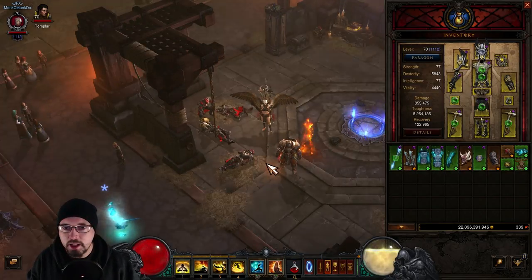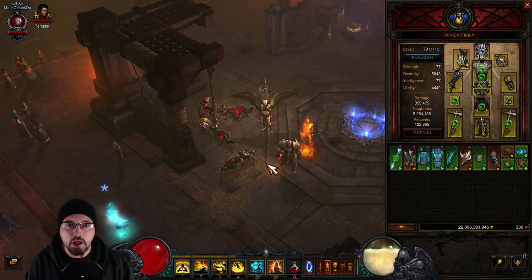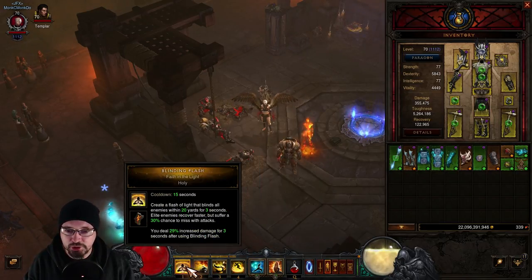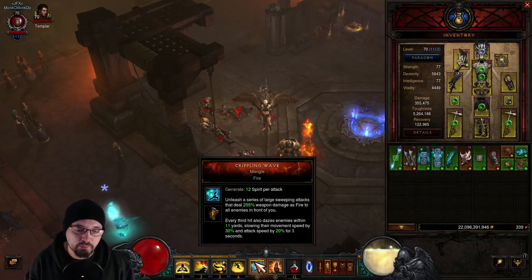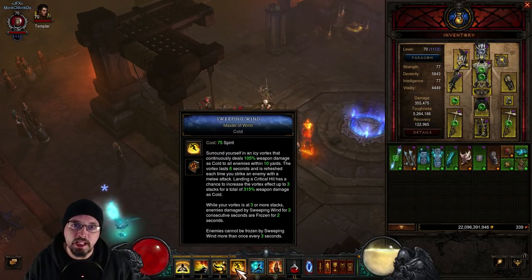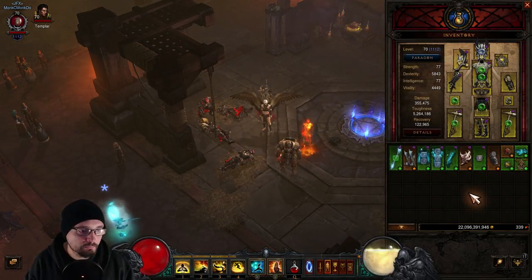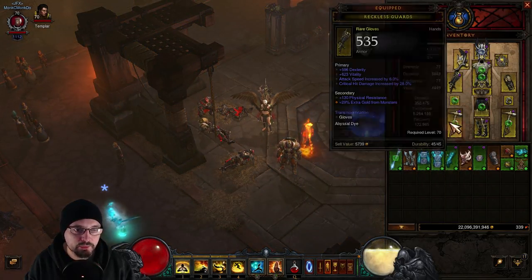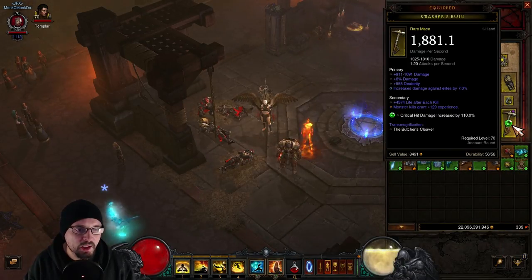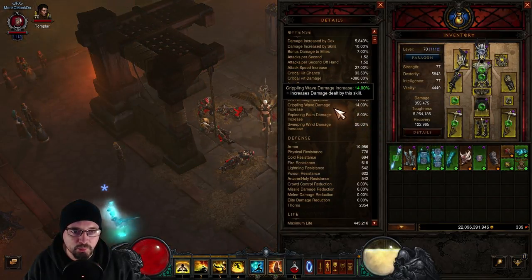As far as stat priorities go, you're looking for fire damage on your bracers — I've actually split it. I've got cold damage on my amulet and fire damage on my bracers. Fire damage is going to handle Exploding Palm, Mystic Ally, Dashing Strike, and also Crippling Wave. The cold damage is more or less going to be dedicated for Sweeping Wind because it's going to be doing a lot of damage as well.